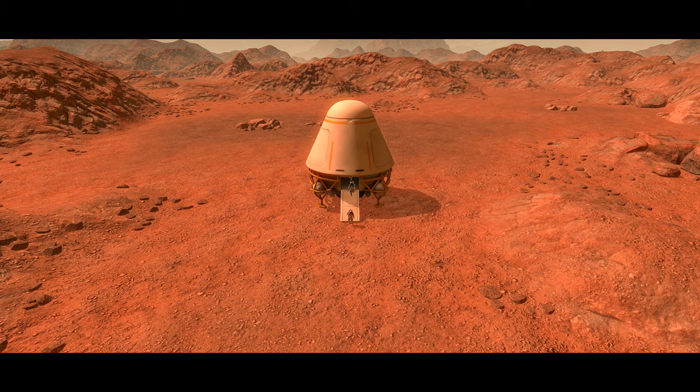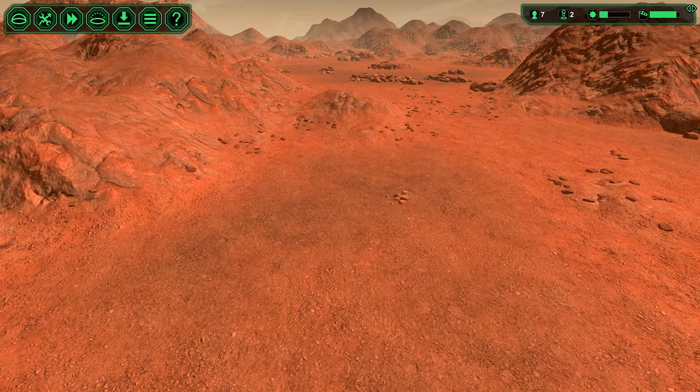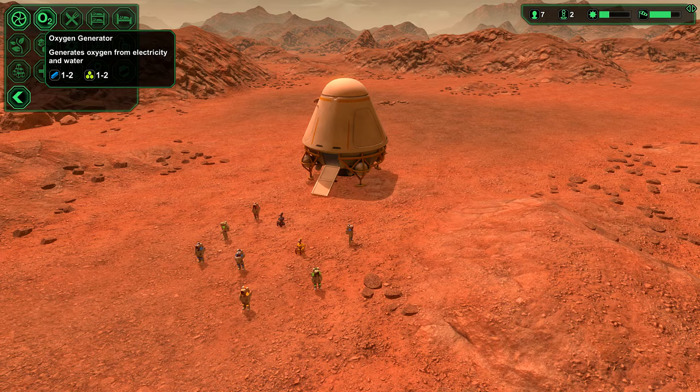It'd be so cool, wouldn't it, to travel to somewhere like that and be the first humans to travel to a new planet. So we have a quick look at the area and it looks like quite a relatively big area that we can base some stuff on. So first of all, we need somewhere to breathe, so let's have an oxygen generator first.